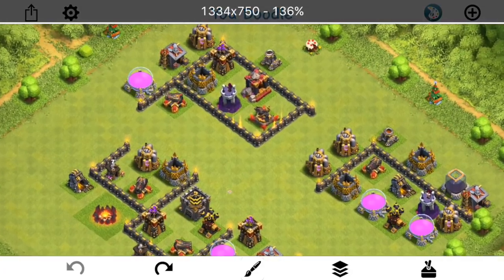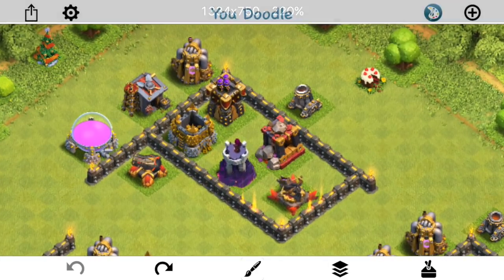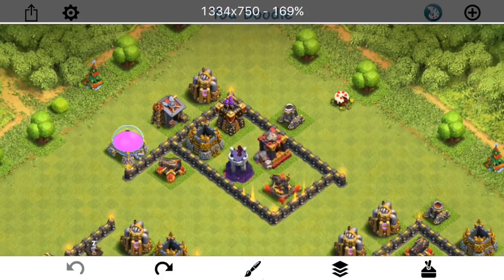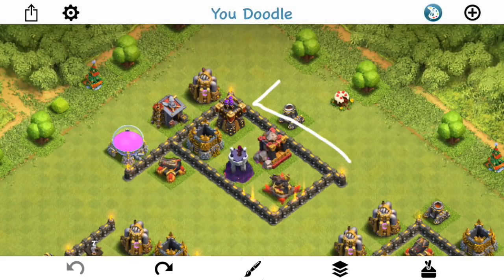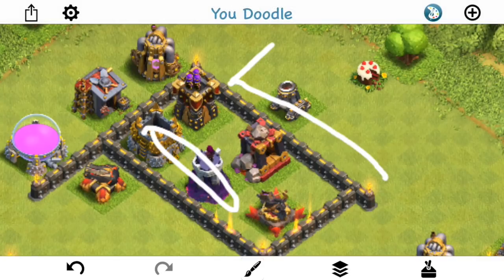The most important thing to remember as we get into this first section of a base is that you want to find where the point of no return is — where you know your queen's gonna commit to one side. Let's say you wanna start your queen right here by taking out this archer tower and you want her to walk this direction. It's often easiest to start your queen on the corner of a base. The second layer of buildings — not the first layer, but the second layer — is what's also gonna dictate your success, and that's what you have to watch out for.